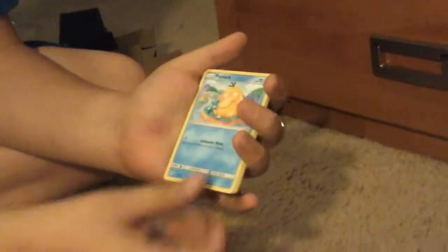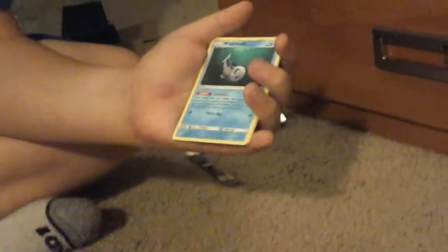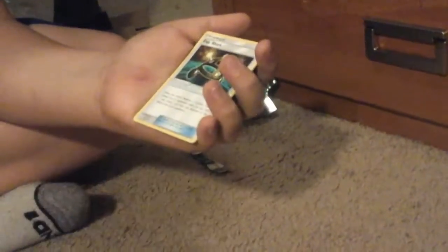Okay guys, we got Cutiefly, Dratini, Spinarak, Sideswipe — Eevee, psychic energy, Wishiwashi, Alolan Raticate, XP Share. Reverse holo Butterfree and regular rare Primarina. Let me see — Primarina! This is actually my first Primarina. You should open this one. I'll open this one. I'll save the Solgaleo for last.